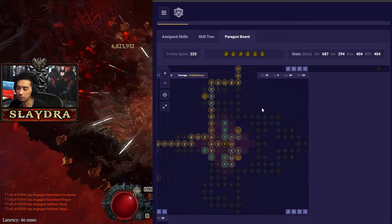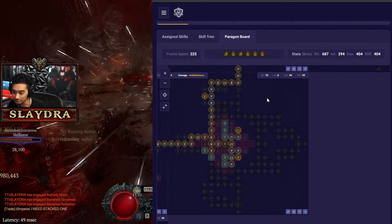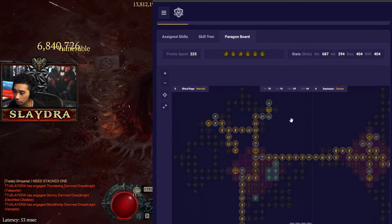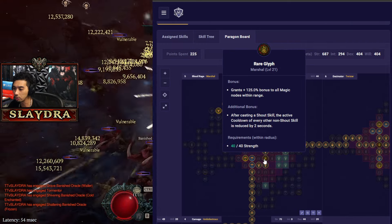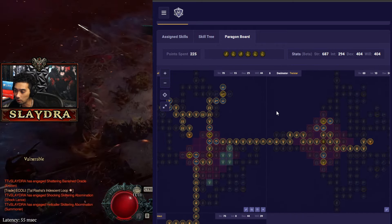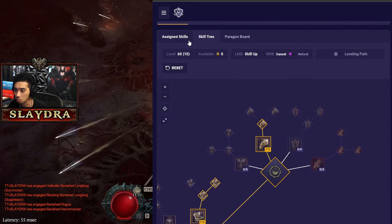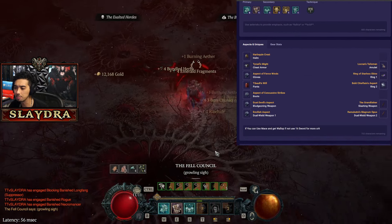Sometimes I actually like playing Leap instead of Iron Skin to make content faster in nightmare dungeons — Charge is also a fun skill to swap in. Then we have Blood Rage with Marshal — this is how we keep our shouts up constantly. The other build drops twisters on shout if you want to swap that out. Finally, Twister with Decimator — you want a lot of points into this one because it's like 39% increased damage, which is significant.